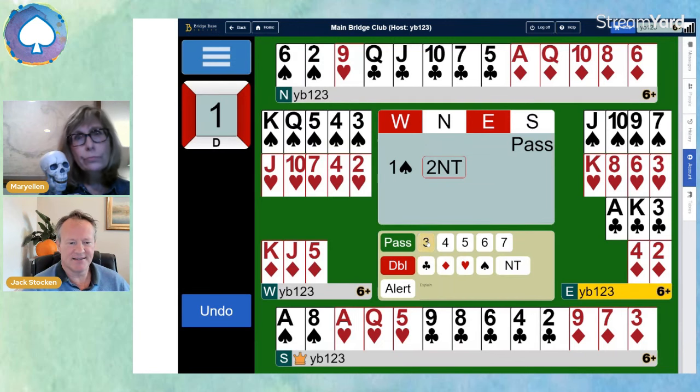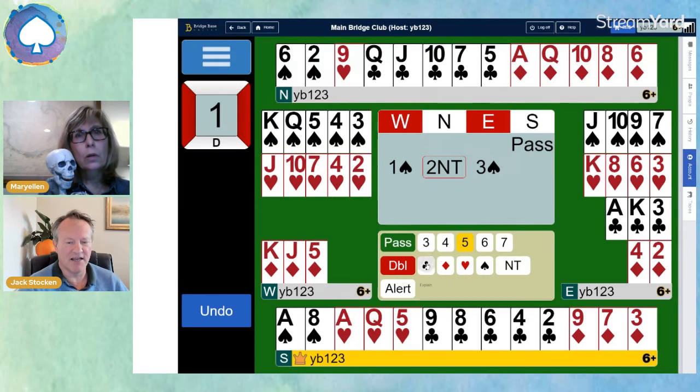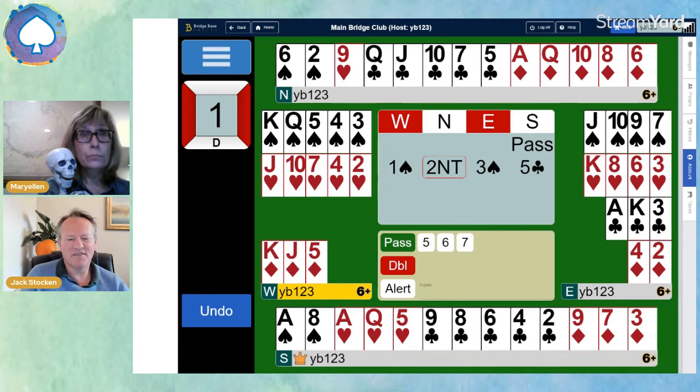East bids three spades — showing 10 to 11 points, actually, because remember they passed first time round. What do you think you might bid with the South hand? I think partner's got five clubs and five diamonds. Yeah, the clubs are terrible, but you do know that partner's got five of them and at least five diamonds, and they must have some suit quality — at least two of the top three honours. So at the table, I think some players would just bid four clubs, but they went to five clubs — half expecting to make and half expecting to shut the opponents out of four spades.